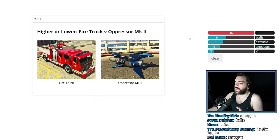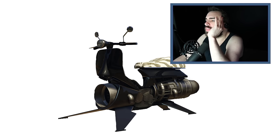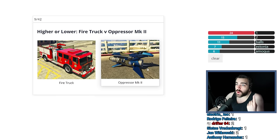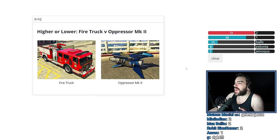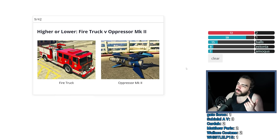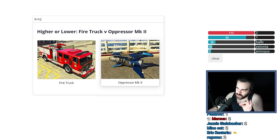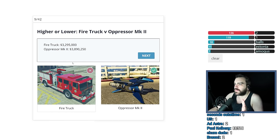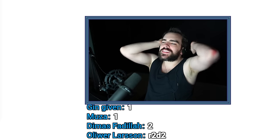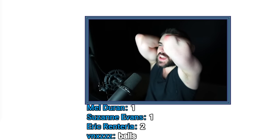Firetruck versus Oppressor MK2. We know the firetruck is $3.25 million. The Oppressor, I bought it once and I think I bought it for like two million-ish, and then I was like why can't I fire missiles — you've got to buy the missiles too, and it doesn't include the other stuff you have to purchase. So I'm thinking the firetruck is more expensive. This is like two million dollars, I think. I knew it was expensive but I thought it was more obtainable. That doesn't even come with missiles? You guys are pretty split on it too.